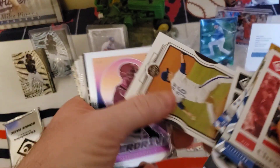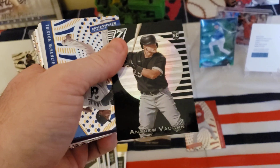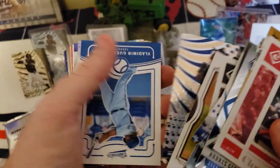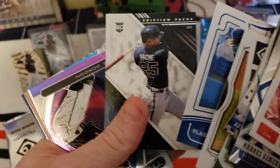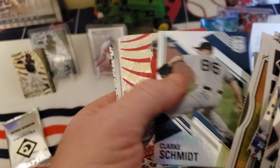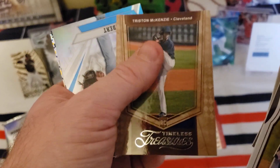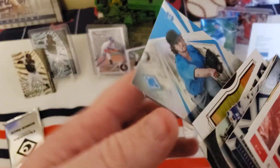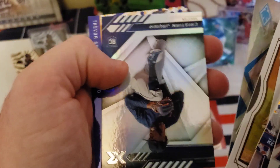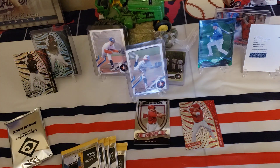Andrew Vaughn — he's going to be a good power hitter in the league. Vladdy, Pache — getting a lot of the good rookies in here. Tristan McKenzie — definitely like the Indians, I'm sorry, the Guardians pitchers. Like them all. One more stack here and then our bonus pack.